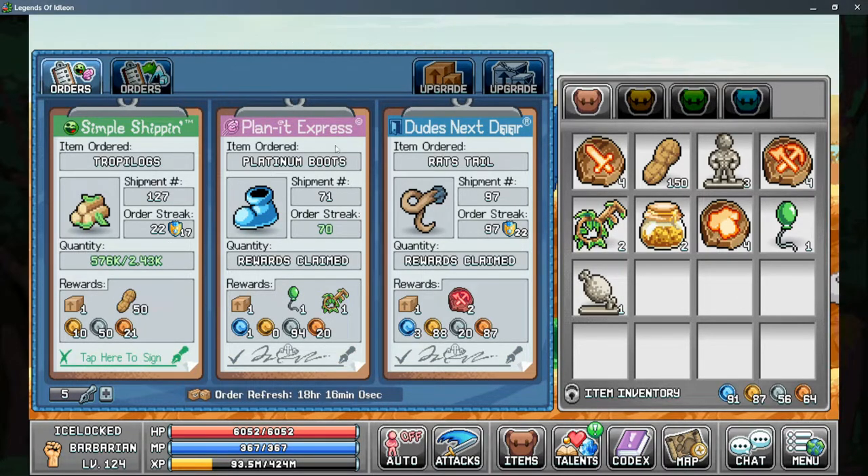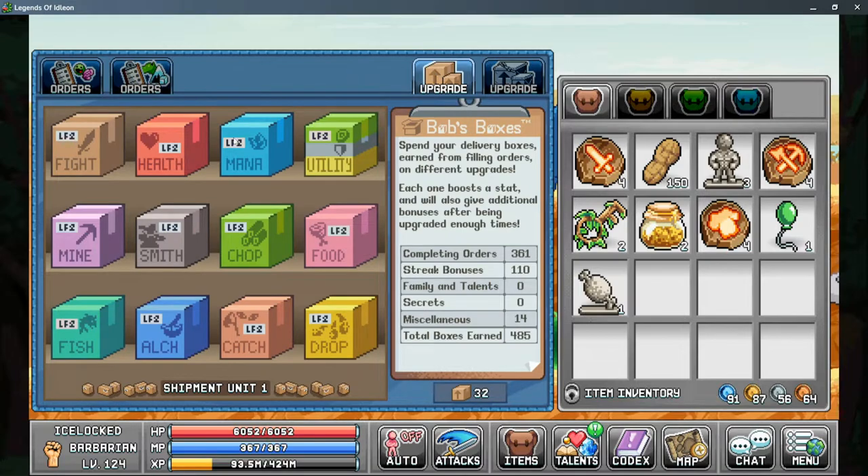On to the rewards section — the rewards are Bob's boxes. It shows you how many boxes you've got from completing orders, how many from your streak bonuses, and your miscellaneous boxes from an alchemy vial. These boxes are individualized for each character, so every time you complete an order, every character gets an additional box. You can spend them however you want on each character.